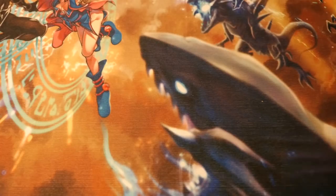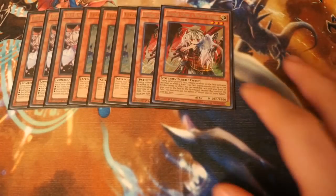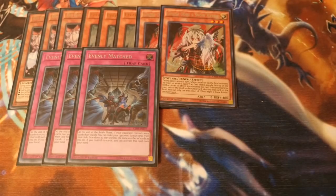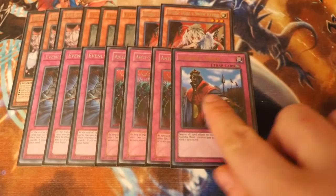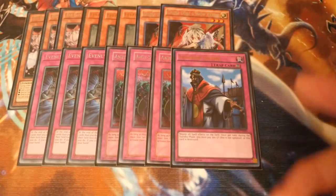Now on to the side deck — this is a bit of an odd one. Triple Ash Blossom, triple Veiler, and double Ogre. From the monsters, only Ash went in today — pretty much all of my games. The exact same with the traps: triple Evenly Matched, because it's a going-second kind of trap that works really nicely and clears your opponent's boards. So basically most of my matches had Evenly Matched and Ash Blossoms going in. The only other cards I put in at certain times were Anti-Spell and Imperial Order, but I never saw Imperial Order and only saw Anti-Spell once.